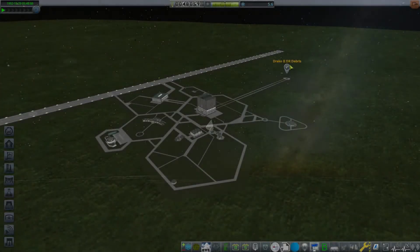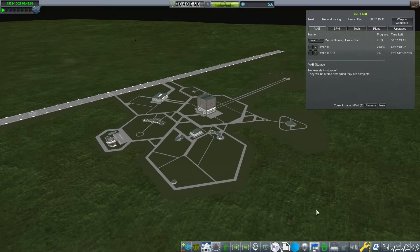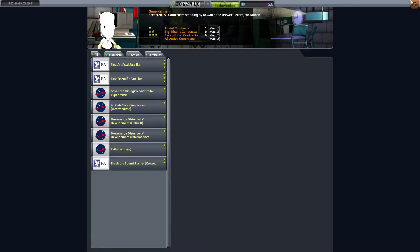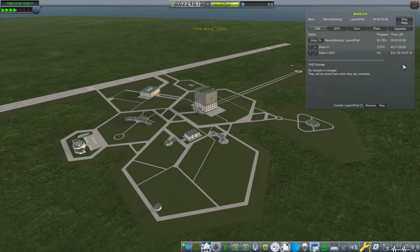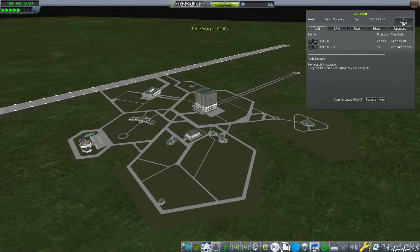We already completed the contract, didn't need to recover it, but I let it come down and popped the parachute anyway to get a couple extra funds. I moved the aerodynamics research up in the R&D building because once it's researched we can unlock the cockpit and start building rocket planes. Normally I just leave those at the bottom and research them when I have time.